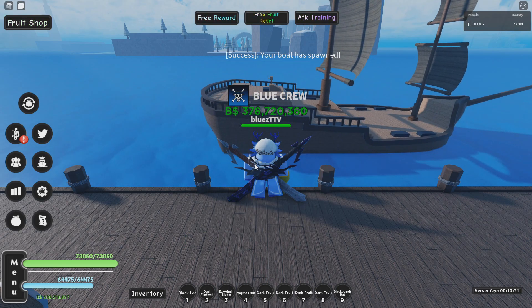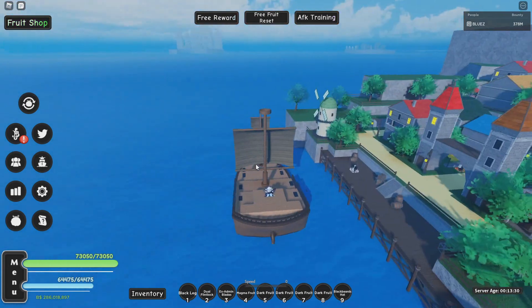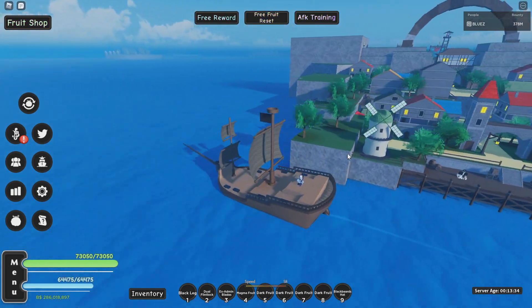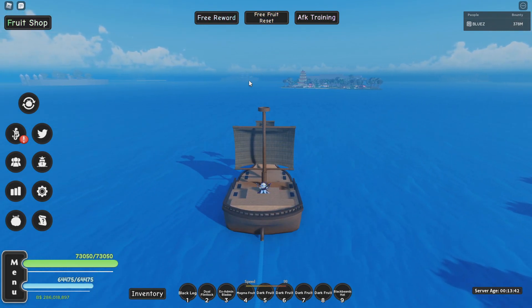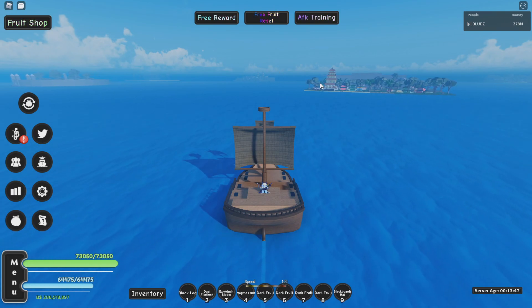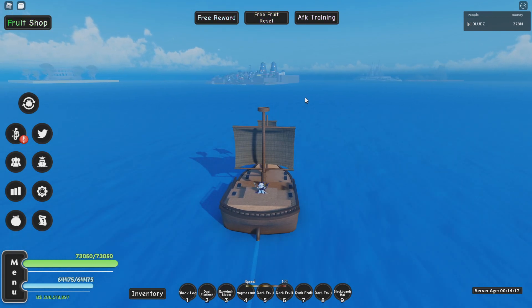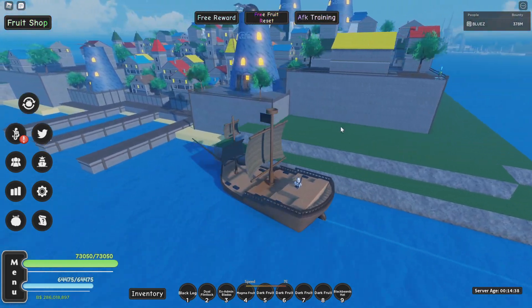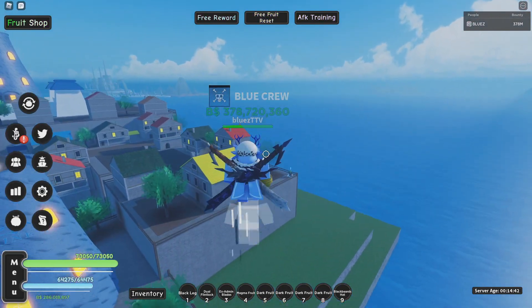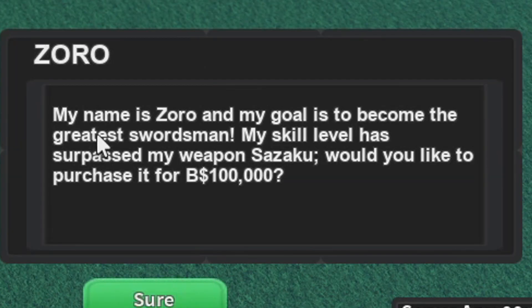Buy one of those and spawn it. I'm going to set a time-lapse so you guys can get a quick idea of where to go. Head behind the island — behind it you'll see an island with two towers. Once you have 200k, this is where you should be going. We've just arrived at the island, and who you're looking for is Zoro. Jump off your ship and in the front right corner will be Zoro, so go and talk to him.